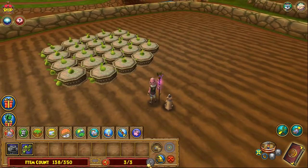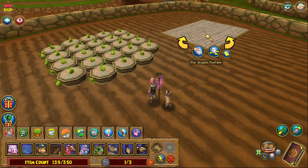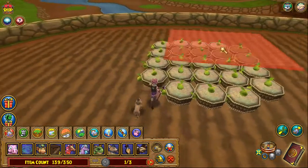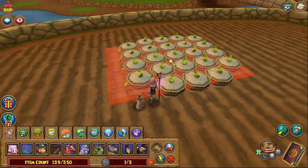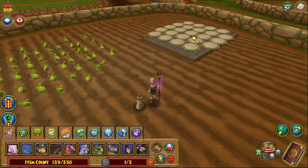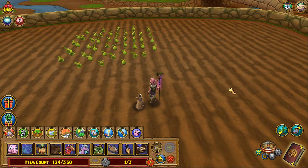Now we need to pull these pots out again — the same thing: flat wood platform, set it down, scroll it, get it about right there, scroll the wheel and pick up the pots and pick up the flat wood platform.